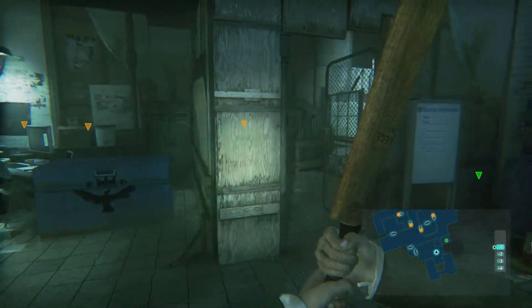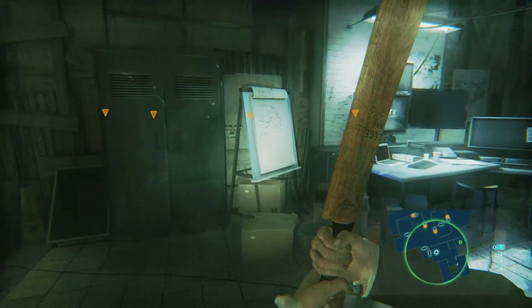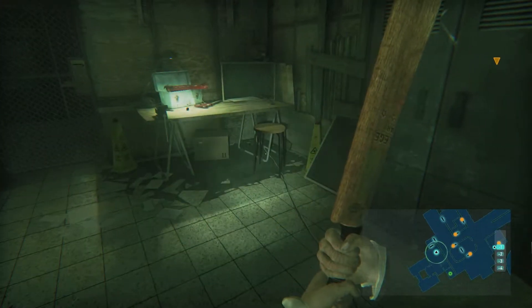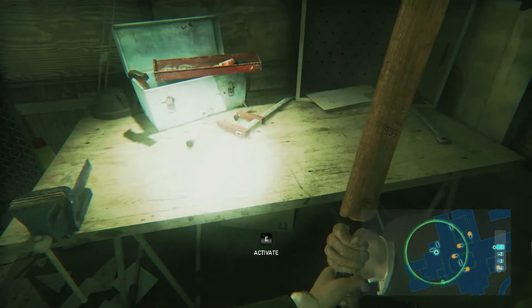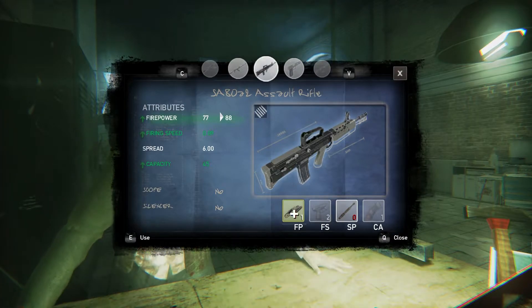Hey guys, welcome back to Zombie. If you remember in the last episode, we had a bit of a problem because I couldn't find these letters. We tried the reclaim flats and I found nothing. But for now we're gonna try a different area. Firstly, let's upgrade a weapon. Hello firepower, hell yeah!